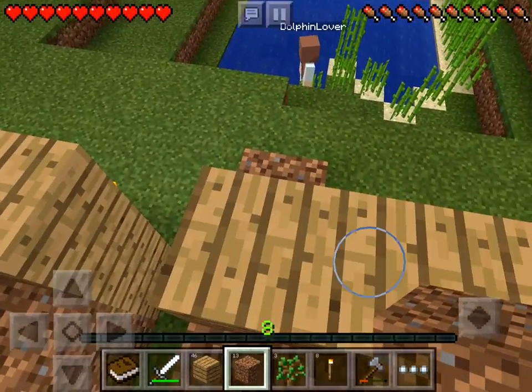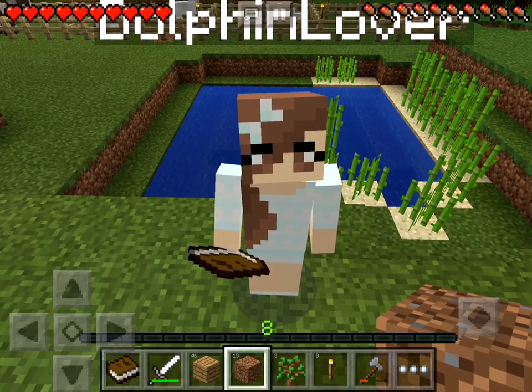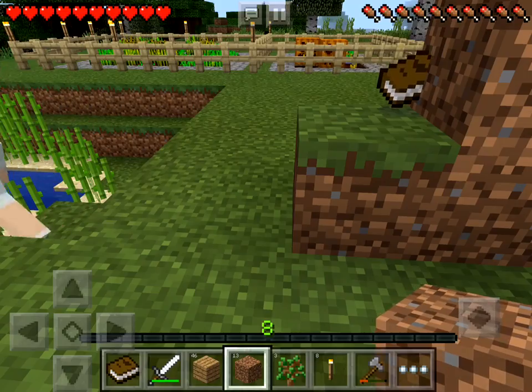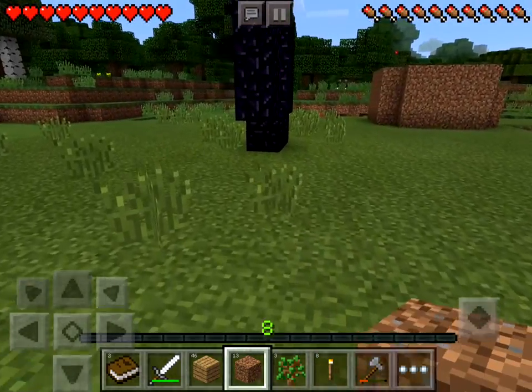So I need more dirt. Hello, Dolphin Lover, nice to see you. Oh, was that a book? Thank you. So I have two books now. I don't even know if I can make a bookshelf with that yet, but we're getting there.